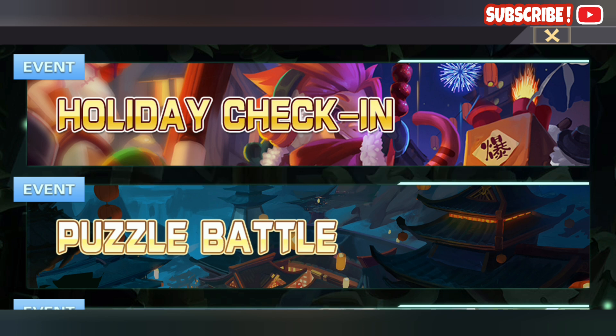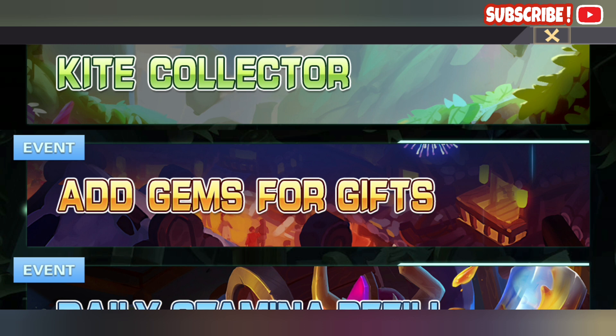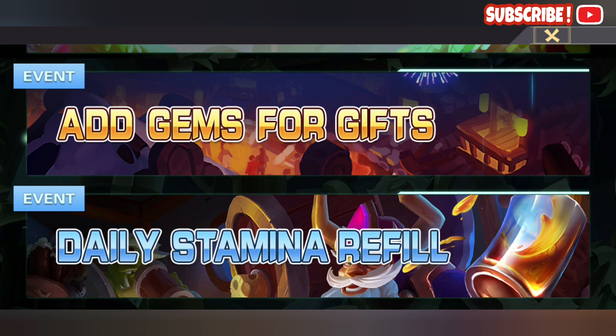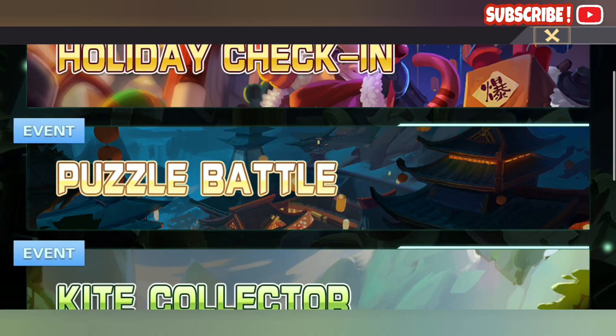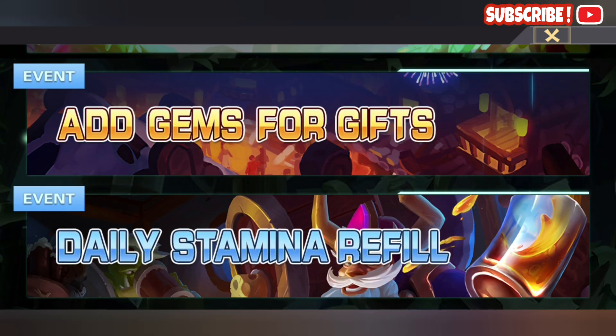I've been sitting on this for a few hours. As of today — this might not be released for the US servers yet — but as of today, the 30th of April, there are new events: one holiday check-in, a kite collector, and three ad gems and gems-for-gifts events.